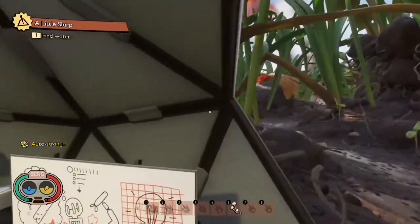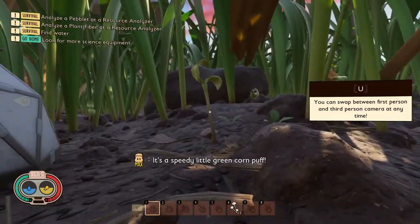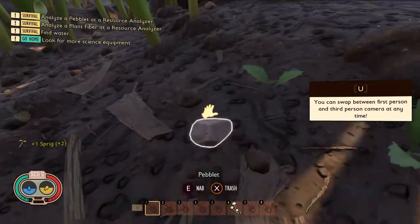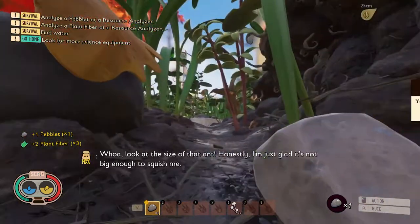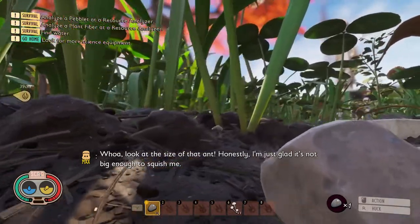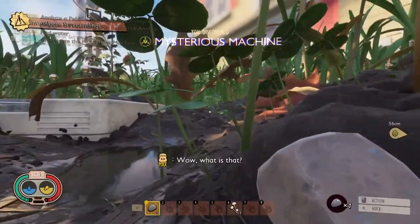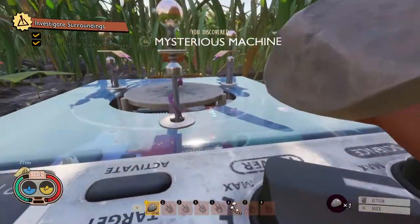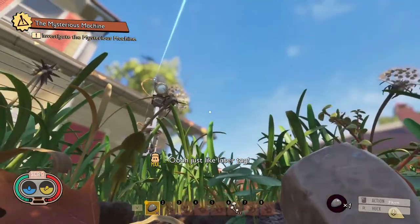So that's what we do. Let us explore. We do have food vitals we have to watch out for - food and water. These creatures can be pets or food. I'm gonna grab a peblet and head over here to investigate the mysterious machine, which is apparently the thing that actually shrunk us.